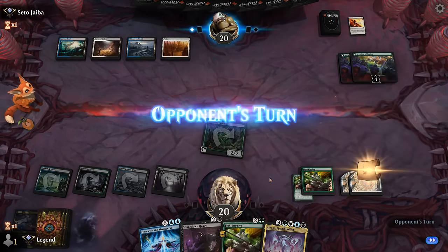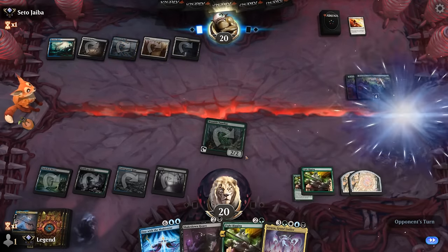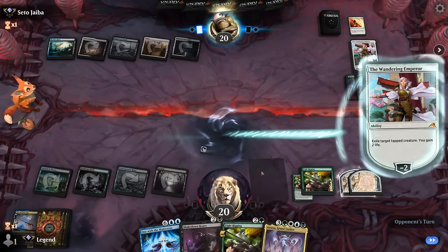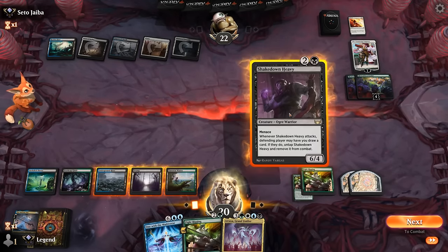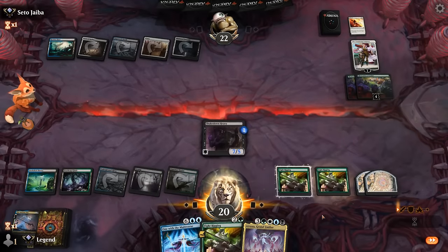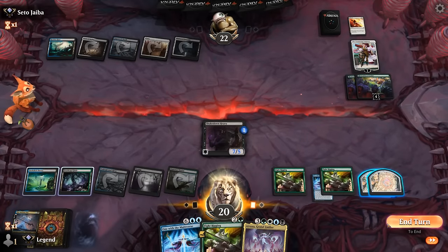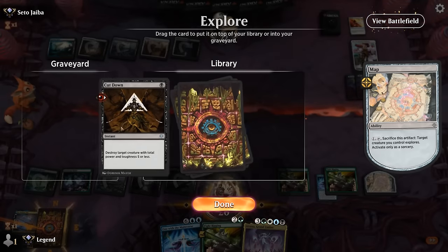Opponent did have Get Lost, which also could have answered our enchantments. Main-phase Emperor to exile Familiar, but we have Shakedown Heavy to enable Fight Rigging — not too bad. We put another Fight Rigging in play, and Fight Rigging finds One with the Multiverse. The issue remains that if our opponent answers Shakedown Heavy we don't have another creature to enable the combo, so we need to actively dig with Explore to try and find another enabler.